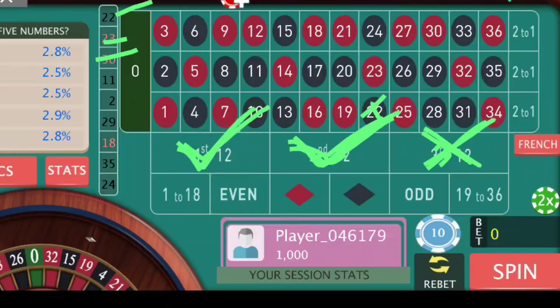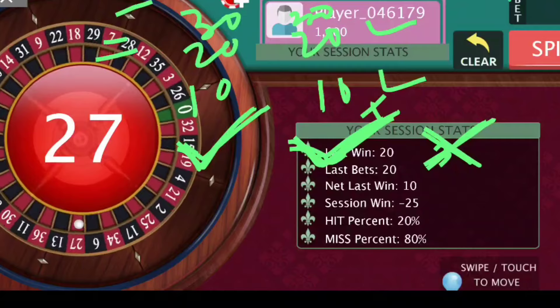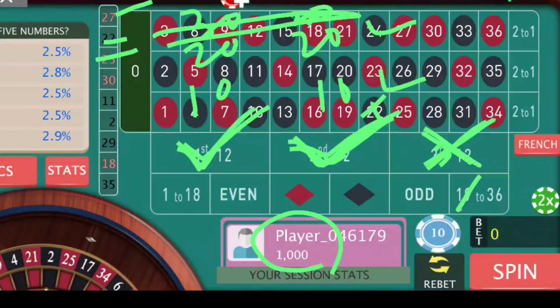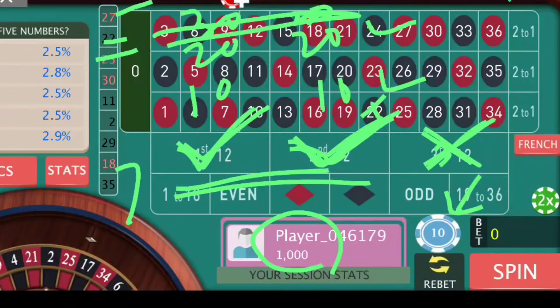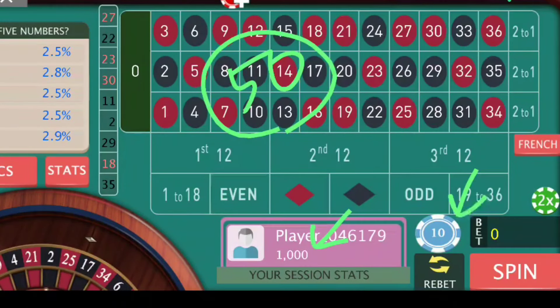For bet progression, we will use normal progression. We will start from $10 each and if we lose, it will be increased to $20. If we lose again, it will increase to $30. But at any point we win, we repeat the previous amount. Suppose we win a $30 spin — the next spin will again be $30. The bankroll is $1,000, so at two positions the initial bet will be $20, and it might increase to even $100 per position. Having a small target is important — $50 target with a $1,000 bankroll.